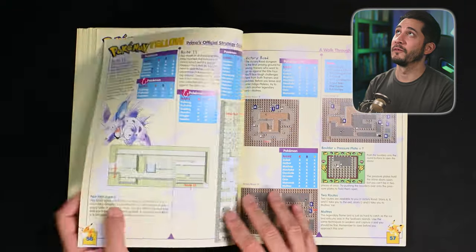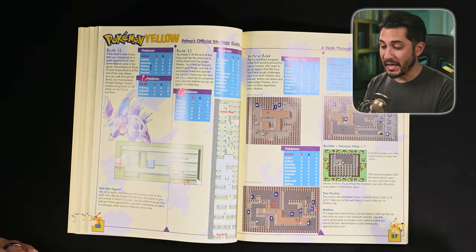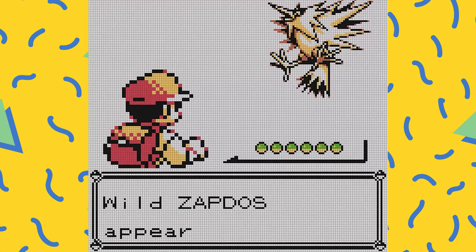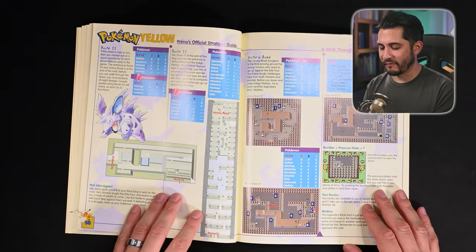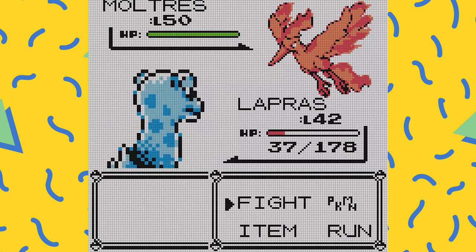After getting all the badges, I went and got Zapdos at the Power Plant before heading to the Elite Four — even though I didn't end up using Zapdos, I just felt like I needed that legendary bird. Then I went back to Viridian City and up Victory Road. As you get through the first part of Victory Road into the cave, that's where you find the last legendary bird — Moltres.